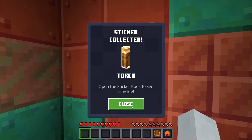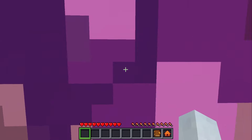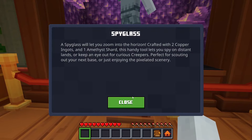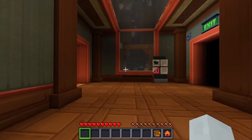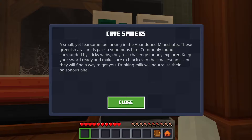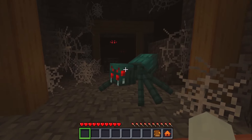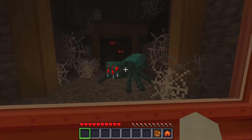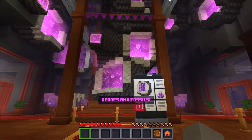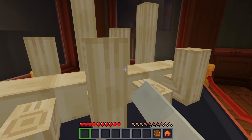Amethyst can be used to craft the spyglass, which lets you zoom in — I wish they'd give me one. Cave spiders only spawn in mineshafts; it's a green variant of the spider that will poison you when it touches you, but it's very rare. Geodes and fossils — wow, we've got bones for fossils!